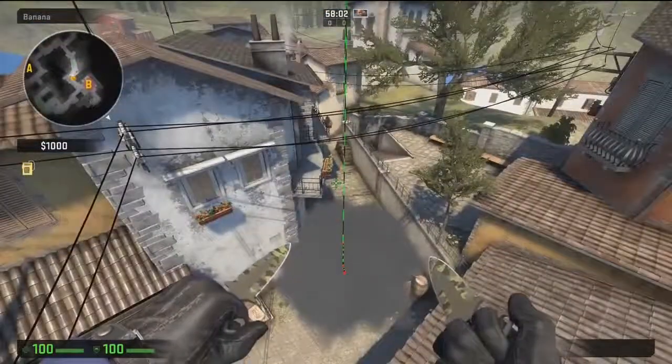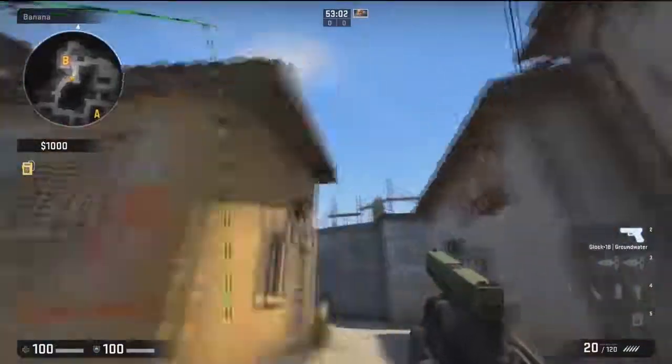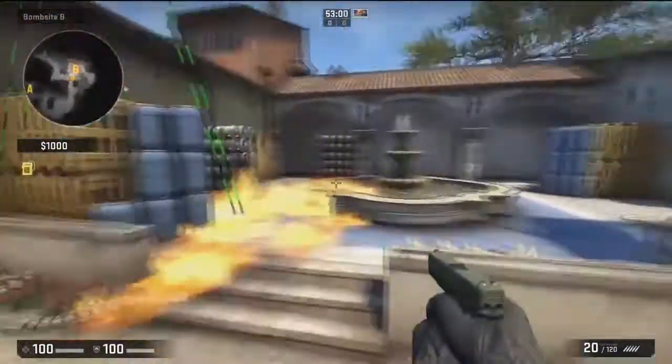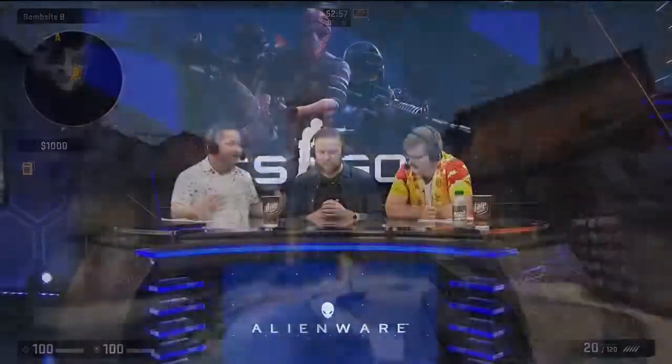As we see sometimes with even the professional players, if they're off by a pixel — and you said it last week — it's the difference between winning and losing a round. So as we see there, they've even utilized some of the skyboxes to be creative with strategy. And we can see that in that particular instance, they've actually bounced utility off skyboxes as well.